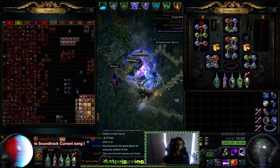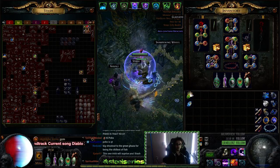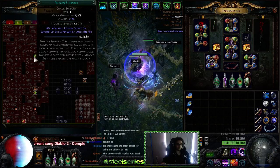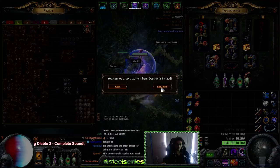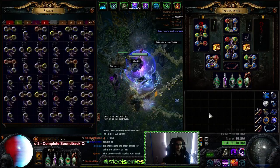Next up is gems. I'm just going to pull out gems — these are just quality gems that I use for my recipe. You totally don't have to do this; everyone's going to have their own method of what they like to pick up. I just throw these into a tab to sort for later.